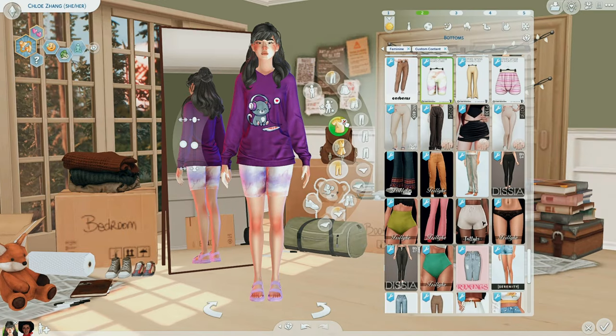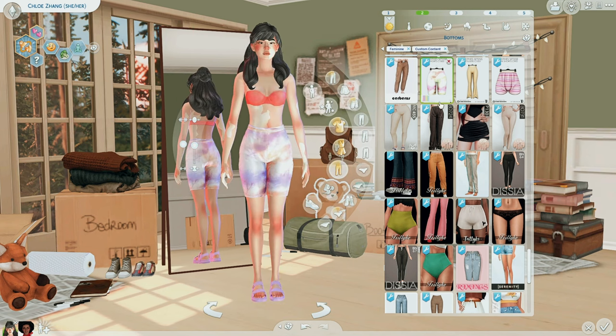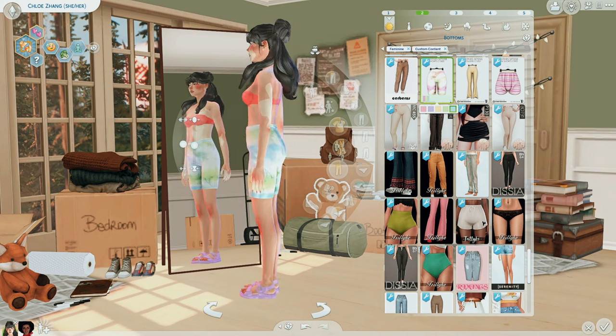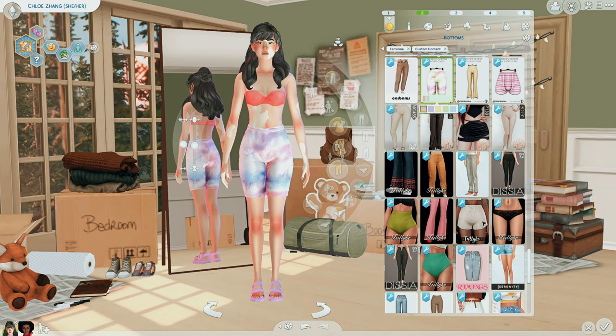These biker shorts are from Set 238 by Turk Simmer — they only have tie-dye swatches, which I'm obsessed with. Something about tie-dye biker shorts just makes me so happy. If you need biker shorts that add a pop of color to your sims' outfits, definitely pick these up.